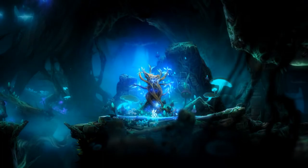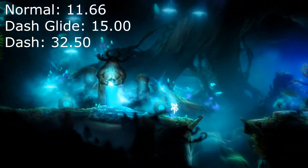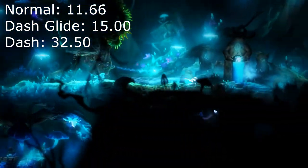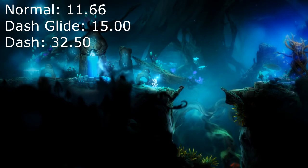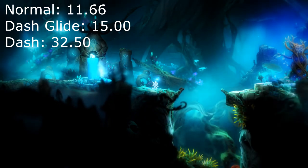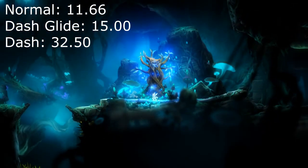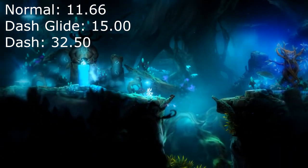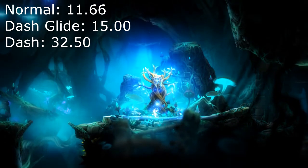A bit regarding movement speeds in this game: when you're just running or jumping along, your movement speed is 11.66 units per second, which is not too great. When you compare it to dashing, consecutive dashing along the ground gives you an average movement speed of 32.5 units per second — about three times as fast as before. So clearly, whenever you can, you want to be spamming dashes along the ground. The question then arises of what to do when you have to cross a gap — you could just jump over it, but jumping is not too fast. Sometimes you can dash straight over a gap, but you might get sucked down, or you might not be able to set up the distance correctly. That's where a technique called dash gliding comes in.